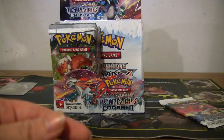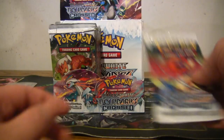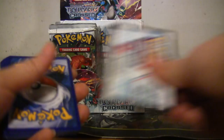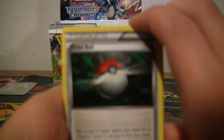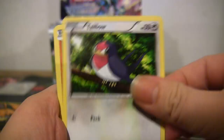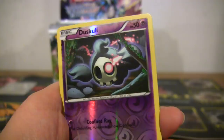Okay, I'm going to do one more pack and then let Josh open. Pokeball, Pikachu, Taillow, Dwebble, Cottonee, Wobbuffet, Vibrava, Sandslash, reverse Duskull, and Keldeo rare. I know I have that one already but it's still cool.